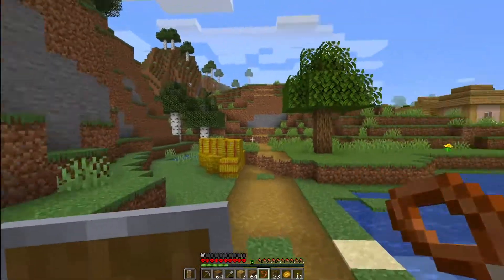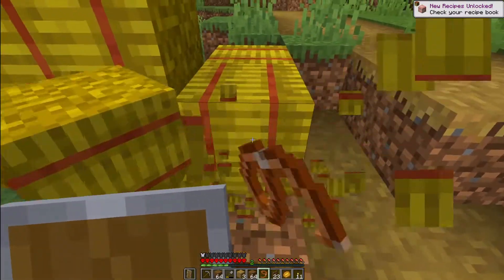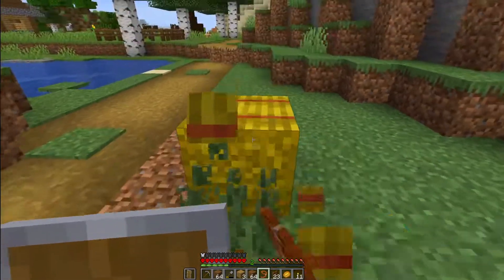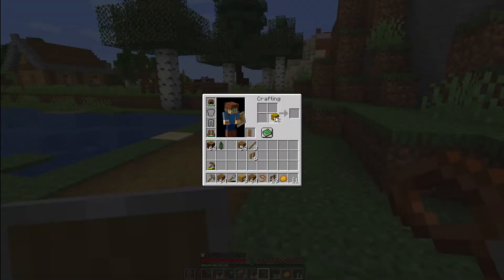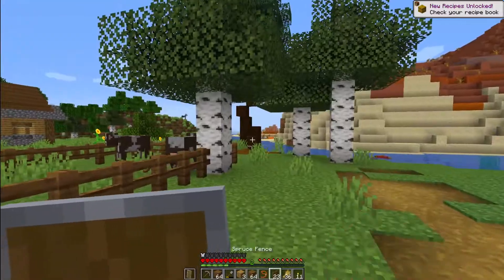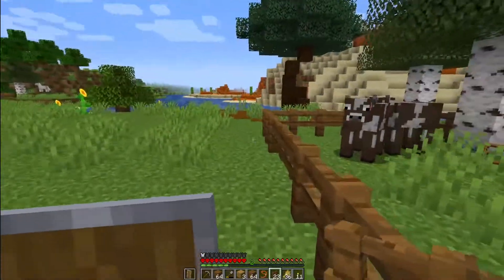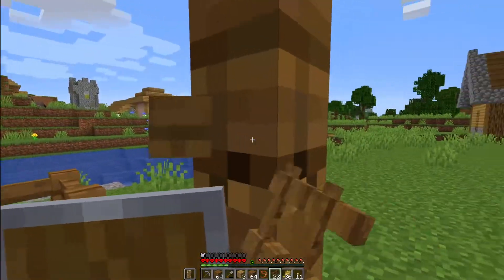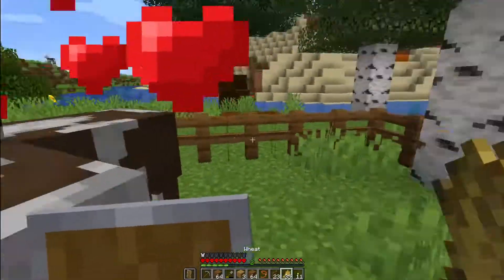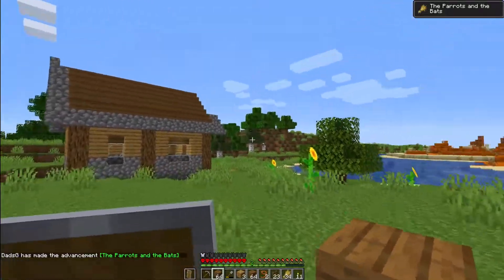The nice thing about the new village update is all of these awesome hay bales around — this is a great source of early game food, but using them to breed up your animals so you can get the higher quality food stocks is also equally good. I think that'll be enough for now. And there we go — we got our first breeding pair!